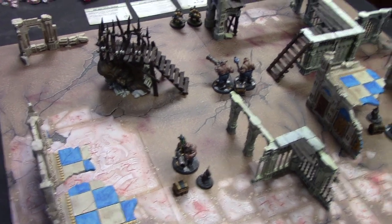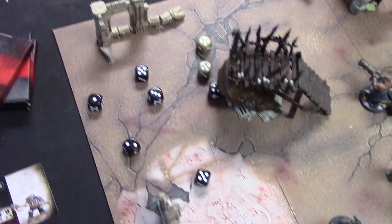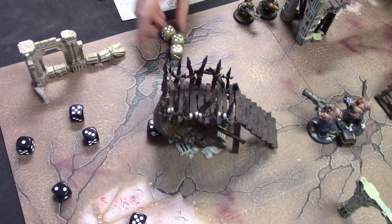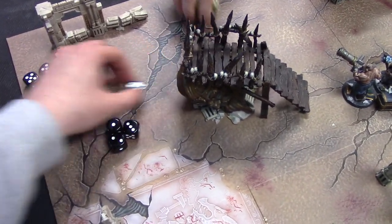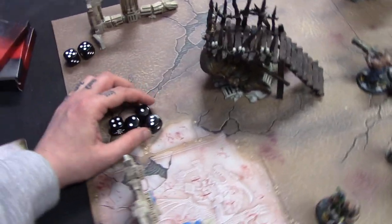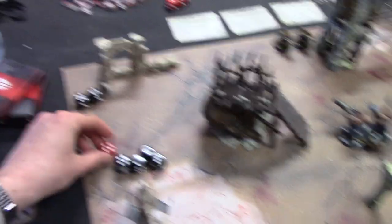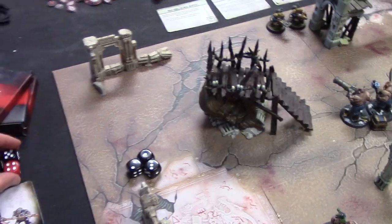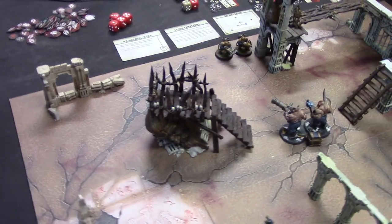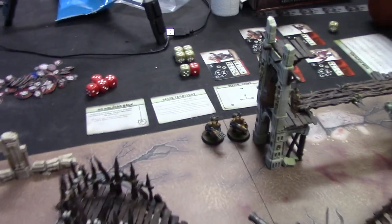It's time for initiative. We roll six dice and see if we get any doubles or triples. I've got a quad! I've got one double, but at least I know I'm going first. We can use a wild dice as well — I get to pick first. I'm going to make another double, so I've got two doubles. I'm also going to do a double. The initiative goes to me first as I have the most singles. I'll probably activate one of these guys.